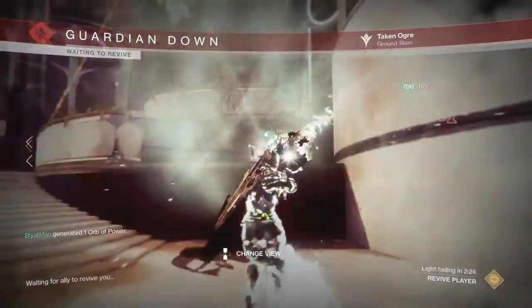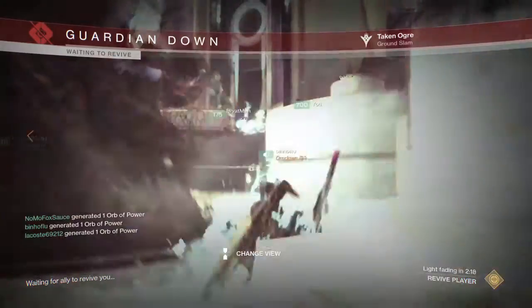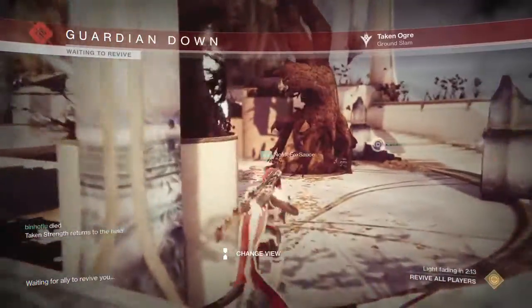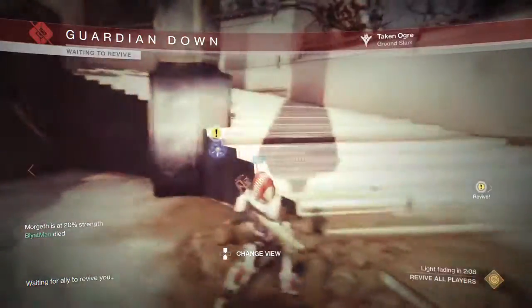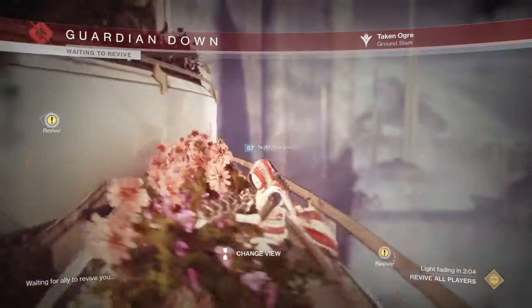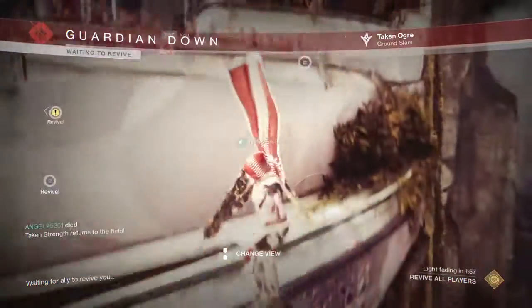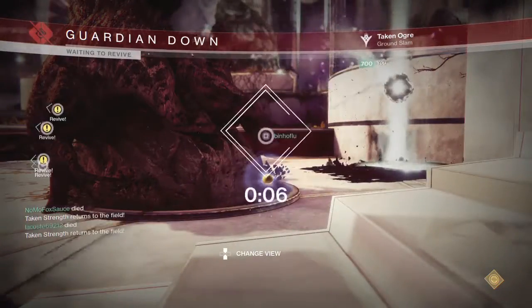A little bit more ad clearing on the right side. When I killed my Taken Knight, the Eye of Riven — I went in to pick it up, but I was getting beamed by the main ogre, and the other little ogre, and the other ads that spawned in on the top right. So I need a little more help with ad clear on the right side.